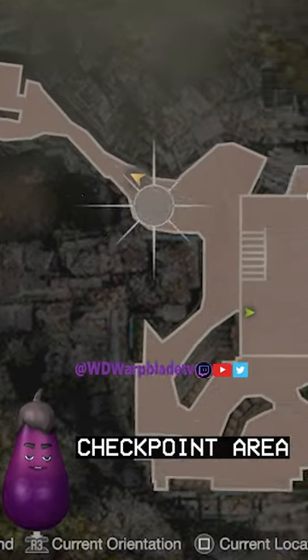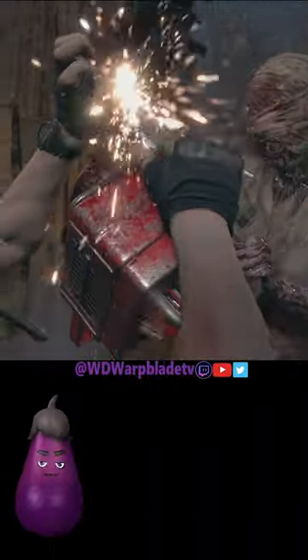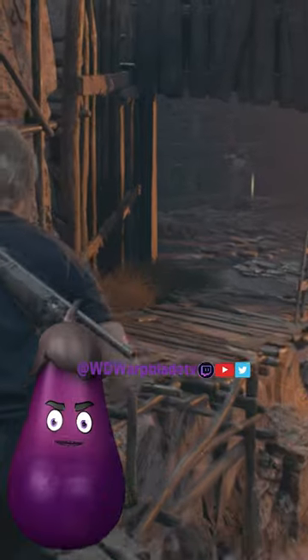Hey bros, you want an easy way to kill the Chainsaw Sisters in Resident Evil 4 Remake? Well, check out this position here. If you go back out to this path, it actually resets all of the attackers coming in from checkpoint. That doesn't mean that they reset health or respawn — they just simply walk away from you.